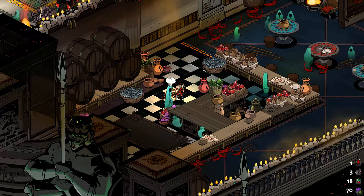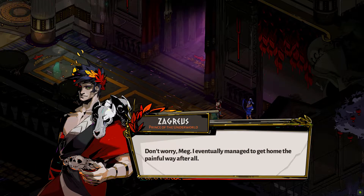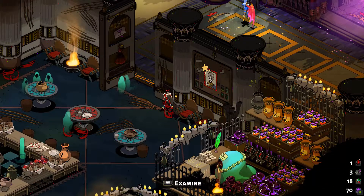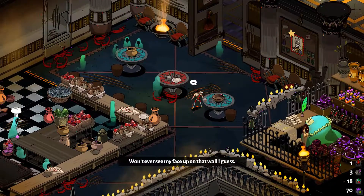The second thing that you'll notice is the standout writing. Our protagonist, Zagreus, straddles the line between being a rebellious, snarky teen and a classic hero's journey protagonist. His long journey from the land of the dead is littered with moments of humor, narrative points, and sights that keep you invested in the story. A commemorative board adorns one of the stoic walls within the lounging area, celebrating and proclaiming the accomplishments of those who serve Lord Hades best of all. "Won't ever see my face up on that wall, I guess."